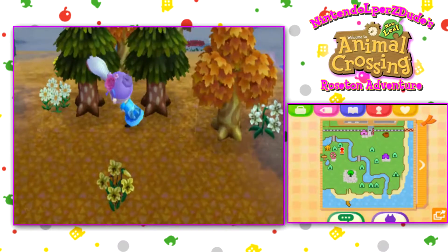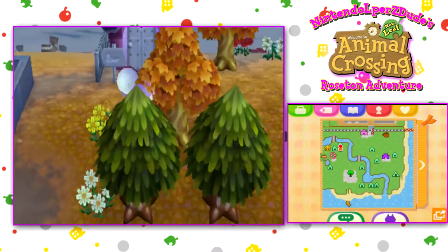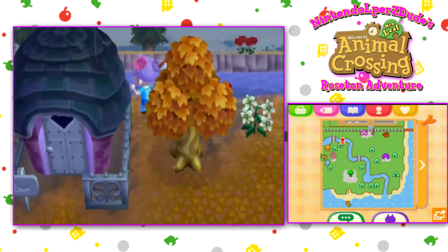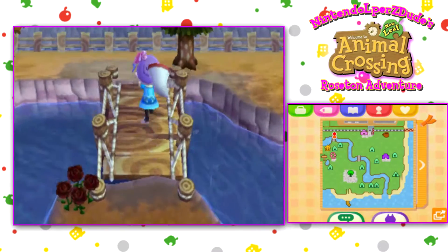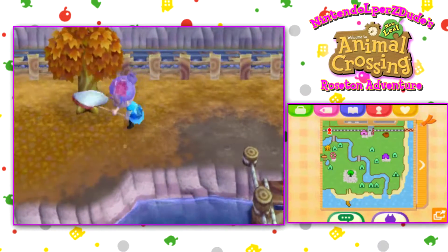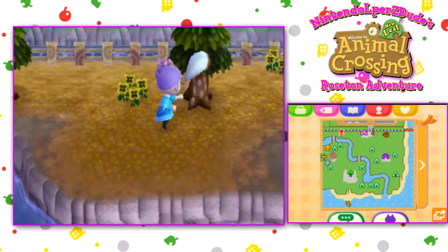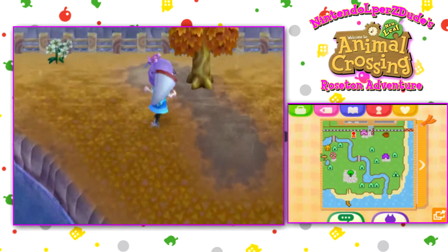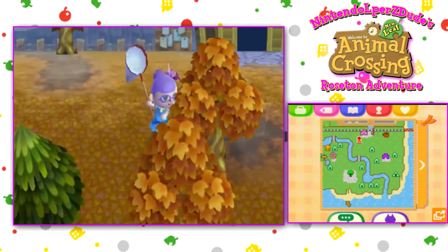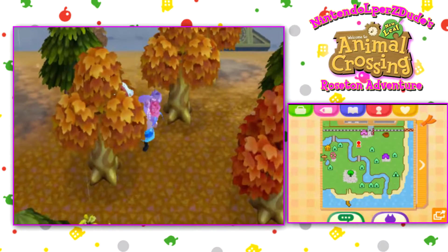I should probably stop, but this is too fun — too much fun just whacking my net at trees. I know there's got to be a spider somewhere. Oh, what do you want, Celia? Sure, I have two of them. Straw shirt — sure, let's do it. I don't mind, I got two. I was going to sell it anyway, but I've got plenty of stuff in storage I'm going to have to sell, so oh well.